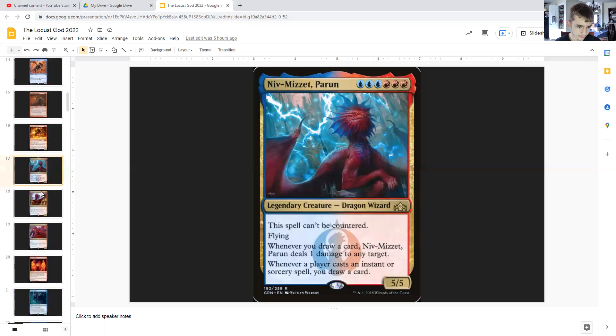Now we get into stuff that utilizes our card draw. Starting with Niv-Mizzet, Parun: for triple blue and triple red, he is a legendary dragon wizard who cannot be countered and has flying. He's a 5/5. Whenever you draw a card, Niv-Mizzet deals one damage to any target. And whenever a player casts an instant or sorcery spell, you draw a card — so that's anyone: you, your opponents.